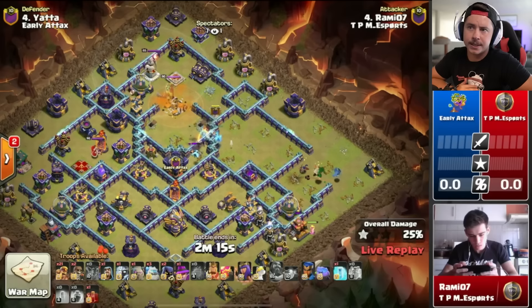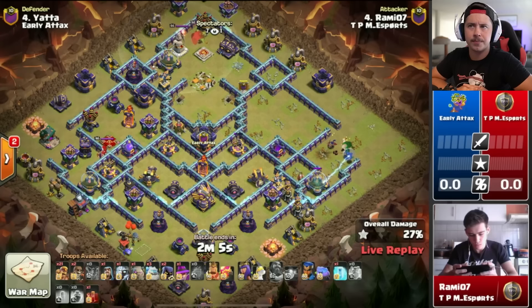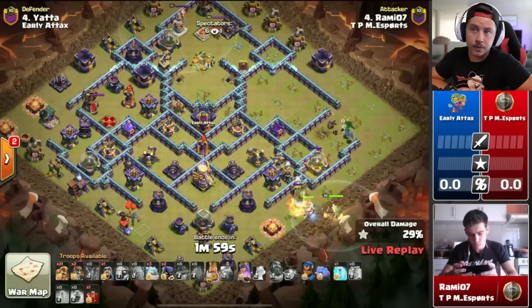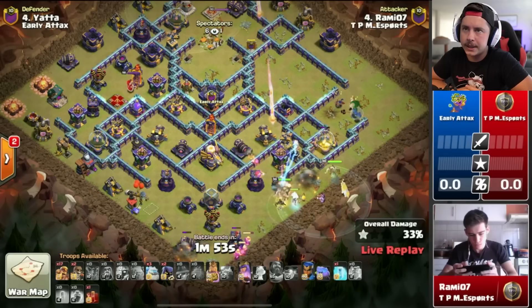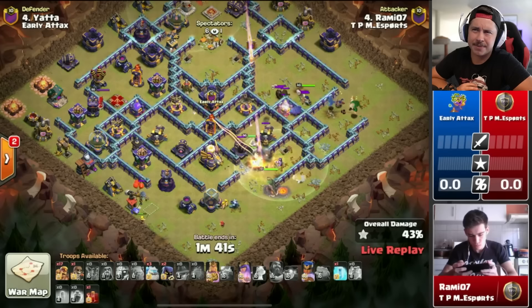Good start so far from Robbie. Super minions pull the headhunters out of the CC as well. The electric owl on the right side still getting some funnel value. Now which way is he going to go with his heroes? Super minions also picking up that expo — not quite, almost. He's going to go on the bottom side with the golem. He used his Grand Warden early with the blimp. He's got the baby Warden. Wall breaker here, Royal Champion to go take out the rage tower before it has a chance to go off.